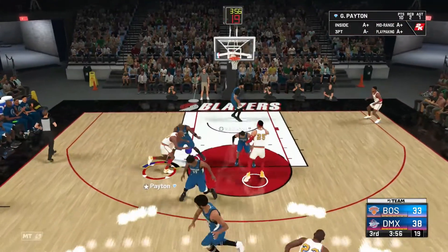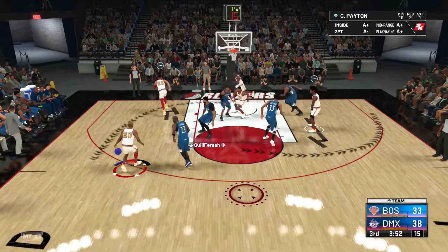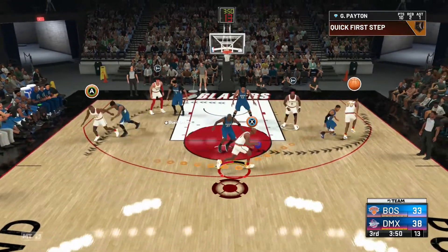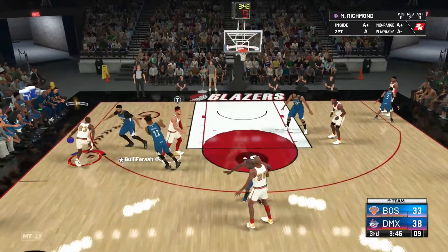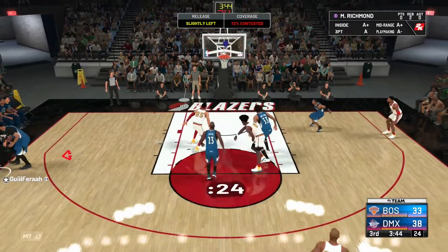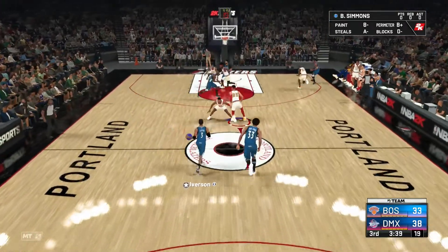Gary Payton again, let's try it. The opponent has a 95 MJ — super annoying with very good defensive badges. Nice little preview of what we'll be dealing with later on. Mitch Richmond — let's just chuck a three real quick. Terrible shot, should not have done that, but it is what it is.